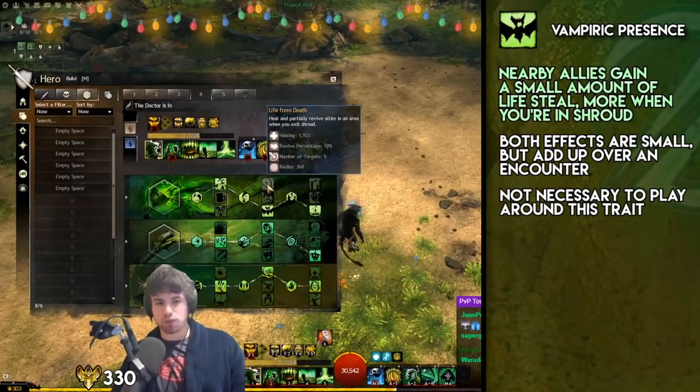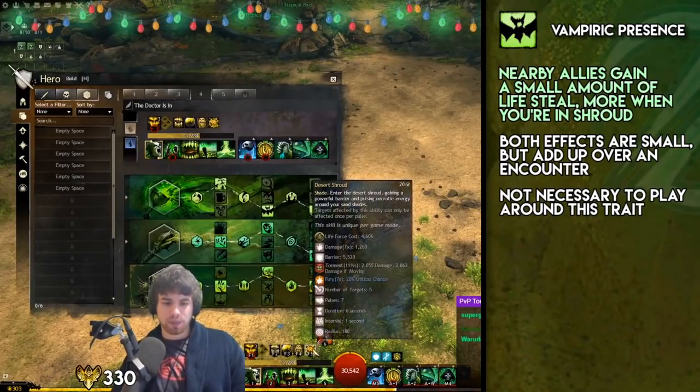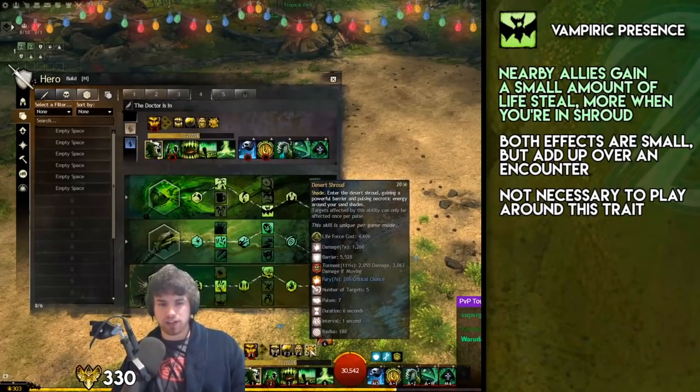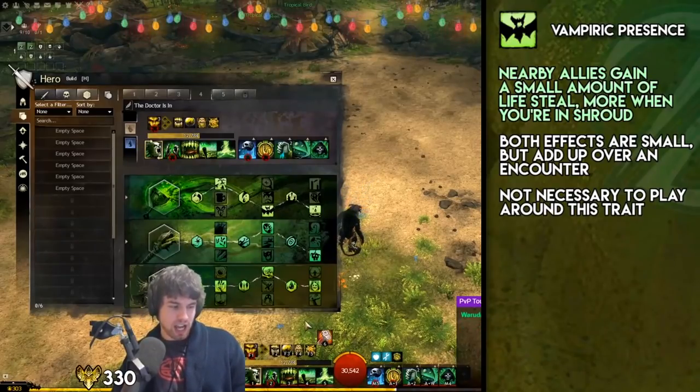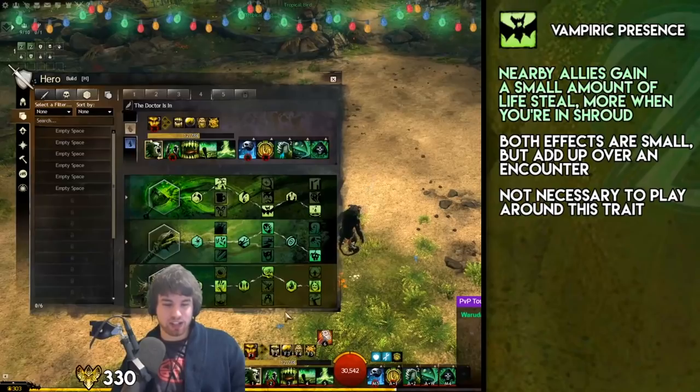You could play with Life from Death if you really wanted to, but I don't really think it's that good. It's very difficult to control on this build because of the way Desert Shroud works — it procs after six seconds. If you've got some real insane foresight you can get away with it, but it's not exactly ideal.